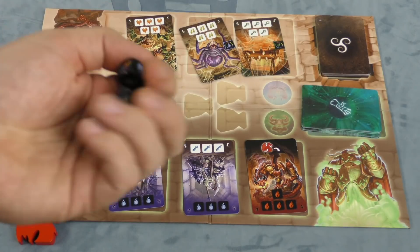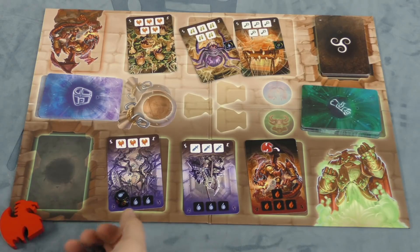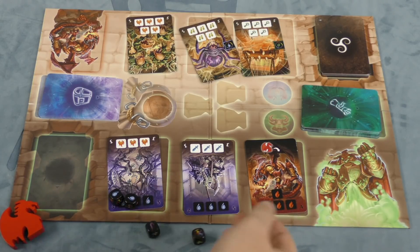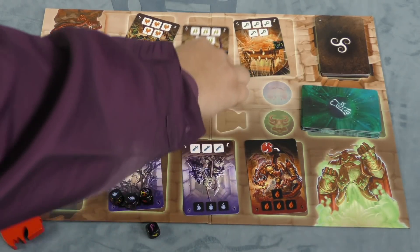Once you start, you roll dice as fast as you can and place them on matching symbols on the cards. If you don't get what you wanted, you re-roll as fast as you can. Both sides are doing this simultaneously. I can use this as water because the spider card is out, which lets me count it as water.